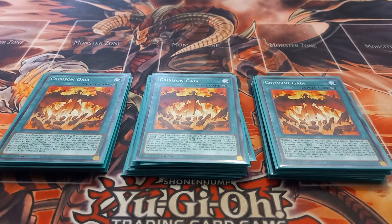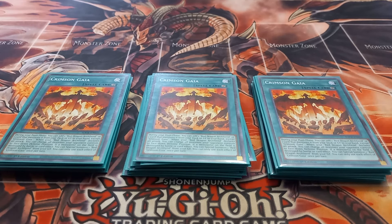Next I play three copies of Crimson Gaia. Crimson Gaia has the effect that during your main phase you can add one Red Dragon Archfiend or a card that mentions it from your deck or graveyard to your hand — that's why I like Scarlet Security, it's a searchable and recyclable Harpie's Feather Duster. It also has the effect that when your Red Dragon Archfiend declares an attack you can change all monsters your opponent controls to defense position, which is designed for the original Red Dragon Archfiend. Additionally, if a monster is destroyed by battle or card effect, you can special summon one Red Dragon Archfiend from your graveyard. You can only use each effect of Crimson Gaia once per turn. This card is a one-card starter.